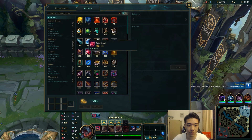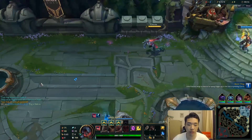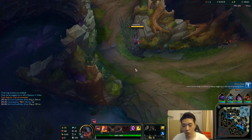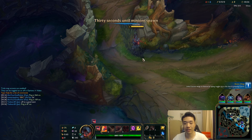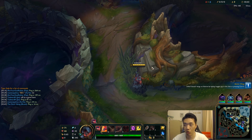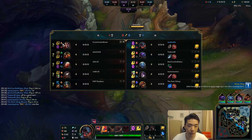Against Darius we're definitely going to go for Doran's Shield because of his bleeds — Doran's Shield gets so much more value from Darius's bleeds. The idea here is we want to outsustain him, get the teleport in after him, get him out of lane, then he teleports back and we can still trade with him a little bit more, then we teleport back as well and just all-in him. But if it doesn't work out, we'll just have to play safe — depends on how he plays.